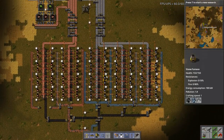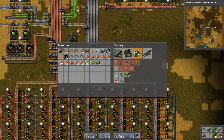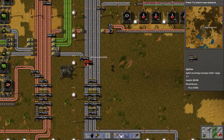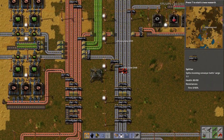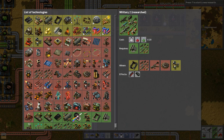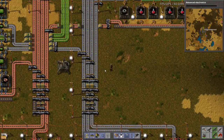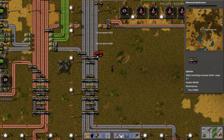The next thing we need to look at is steel. Steel production is fairly hefty — each steel plate requires five iron plates, so it takes a fair bit of doing. Notice that the factory has mostly stopped, and the reason for that is I have no research going, so we may as well start it up again. We'll start working through just some of the green science items.